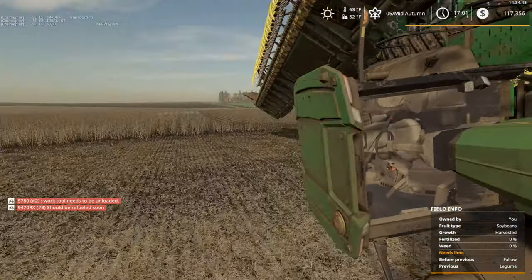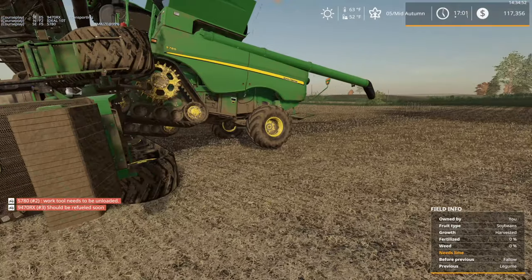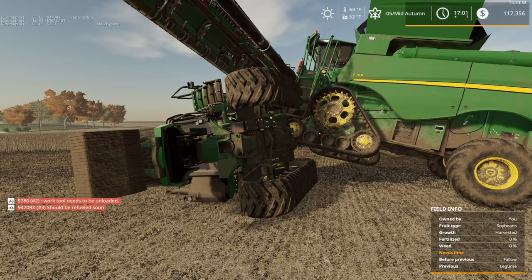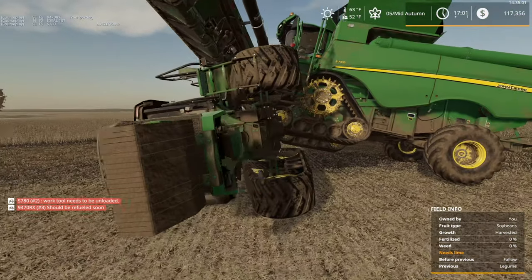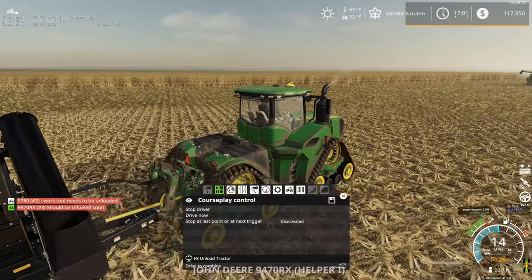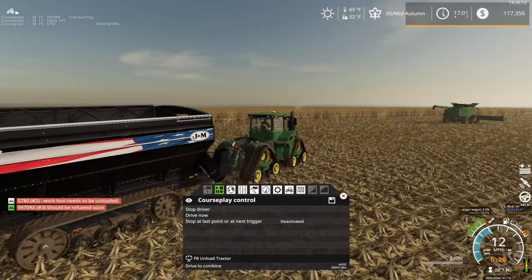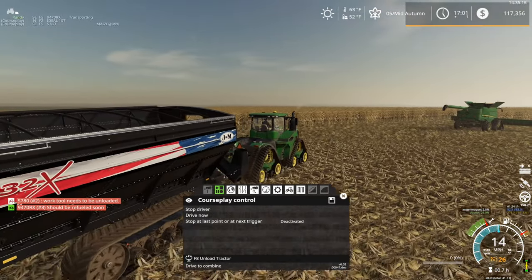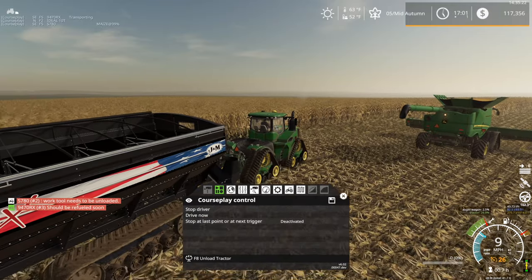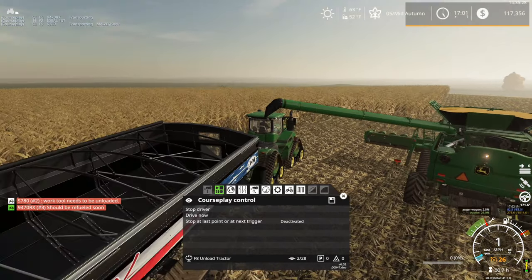There used to be a grain cart on the back here as well. We need to go pick that grain cart back up from the shop. It's not because it got reset — I upgraded to the new version of the grain cart. The old version disappeared and I had to rebuy the new version, which I've already done. It's at the shop. Just got to go pick it up. I already did that for the 9470RX, which also has the other J&M grain cart. I upgraded to version 2 — Jim in the comments sent me a link to that a couple days ago, so I got that installed.